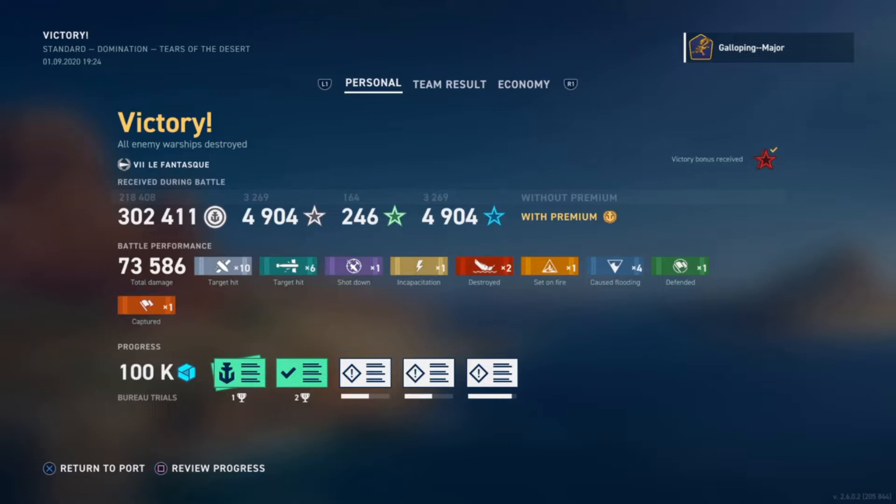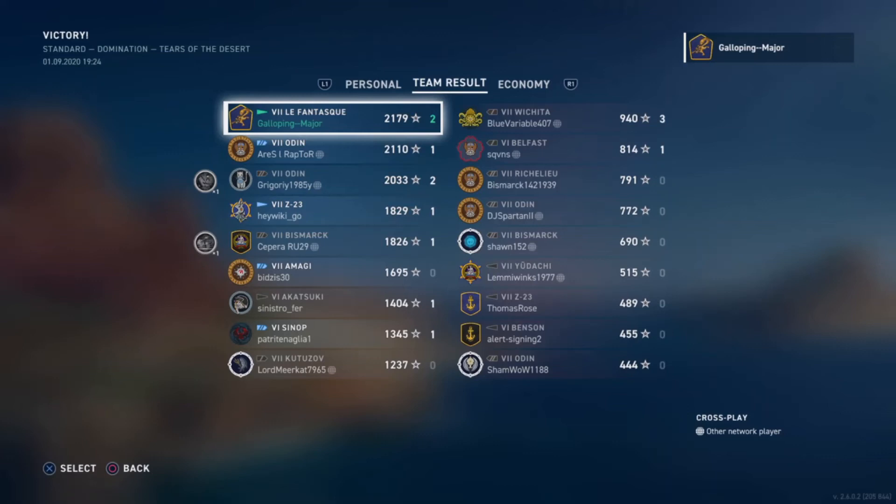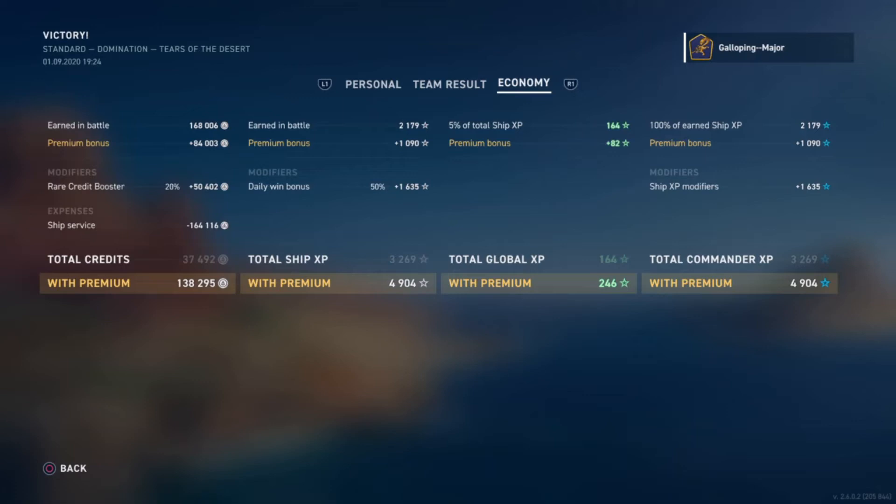That was nice — 73,000 damage, 2 kills, 4 flooding, 6 torpedo hits, only 10 hits on target from the main guns. Really quite an odd game, playing her very much like a torpedo boat, which is the kind of play style I like. The review, the ship modules and the command build will be down in the description. Came top of the team — quite happy with that. Quite an interesting odd game; felt a bit quiet but also quite busy at the same time. Going to the economy — ship service cost was 164,000. Due to premium and the rare credit booster, managed to make a profit of 138,000.